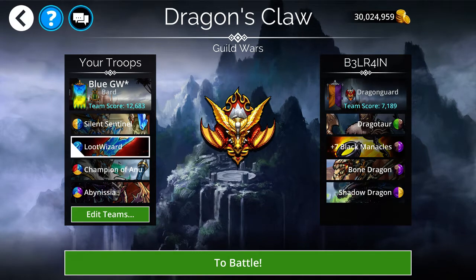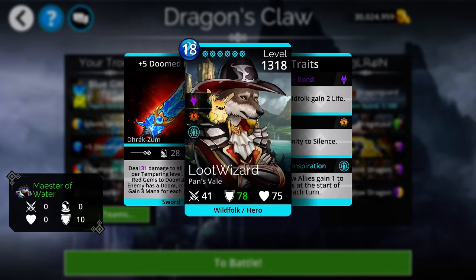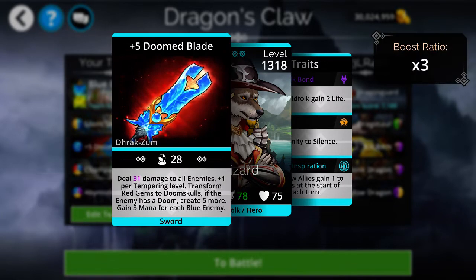In the second spot I have the weapon Doomed Blade. You have to get this in the doom events and it may not have come around again, so you might not have it — we'll go over some other blue weapons too. In short, this weapon is great because it does 36 damage to all enemies at my +1 tempering level 5. Then it transforms red gems to doom skulls, which is really powerful.